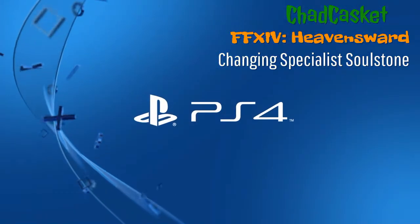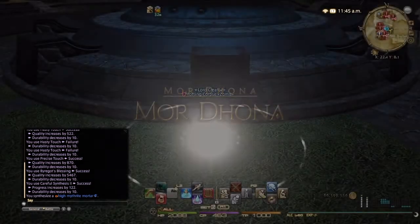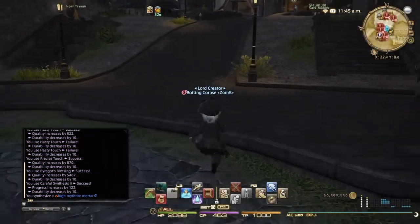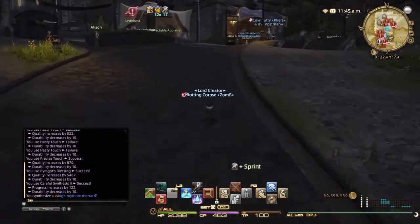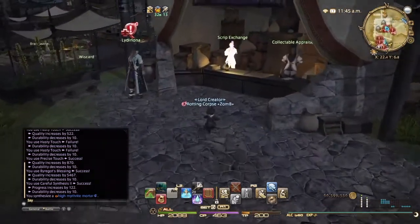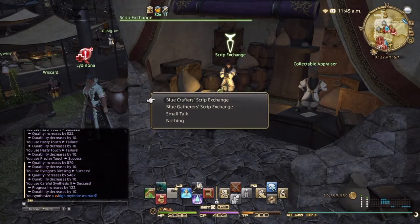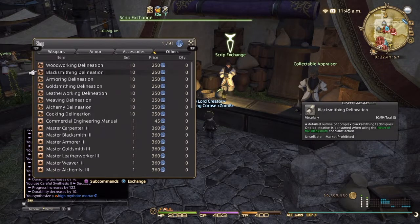Hey everybody, Ted Casket here again, making a few new videos for the new patch 3.3 that just came out. In this first video I'm going to show you how to change out your specialist soul stone, because obviously if you're like me, you did not have an alchemy specialist for 3.2 because he was basically worthless — just made separate trees and some potions that nobody ever buys.